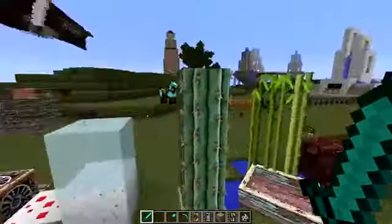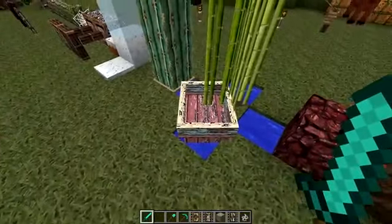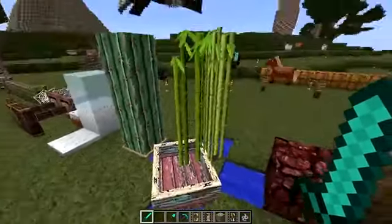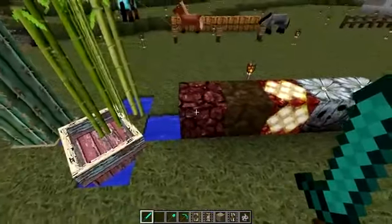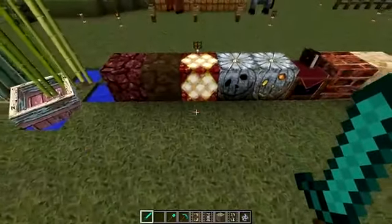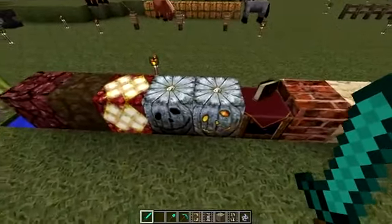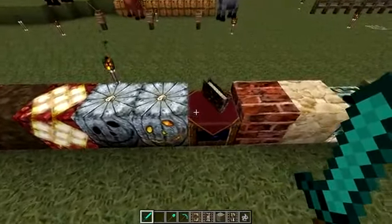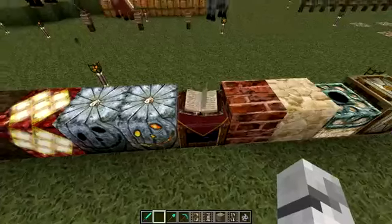Cake hasn't been done yet, that's a shame. We have our snow and ice, cactus, we have a boat - kind of looks worn and rotten, fits with the theme. We have our sugar cane, nether rack, soul sand. There we go, there's pumpkins - they look kind of worn and rotten, kind of cool.